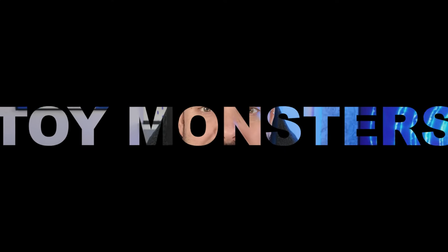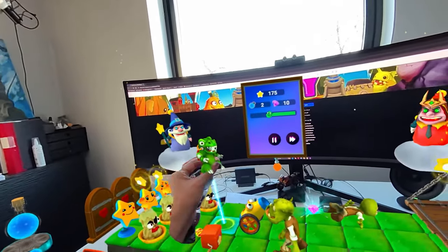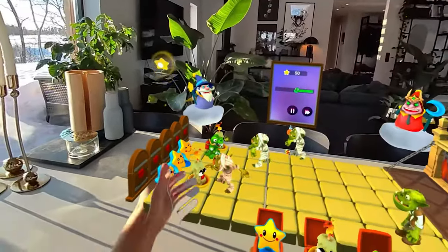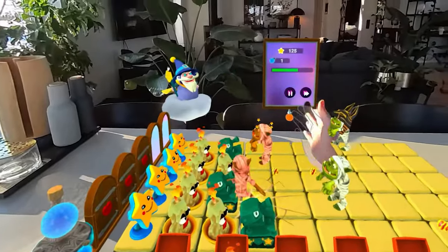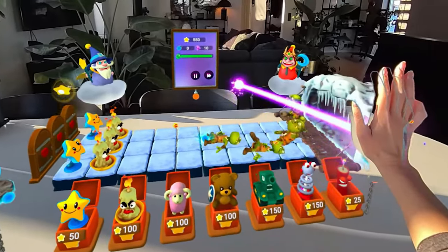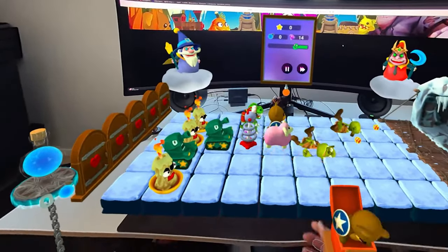Next, we had Toy Monsters dropping. This is the mixed reality game I've been talking about, and it's finally released on the Quest. It's a mixed reality toy box style game with a bit of a tower defense situation, special abilities coming out of your hands, and more. It actually surprised me - it consumed me for a while. It looks kind of simplistic on the outside, but once you dive in it's a pretty damn fun game with enough depth to lock you in.